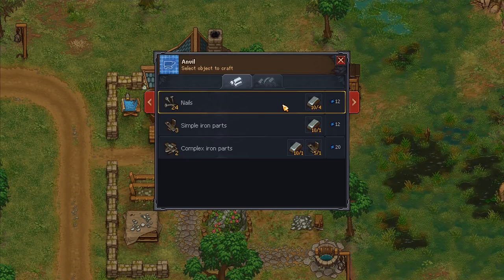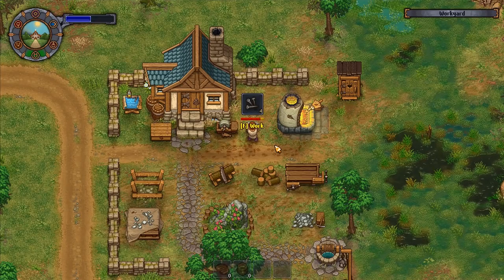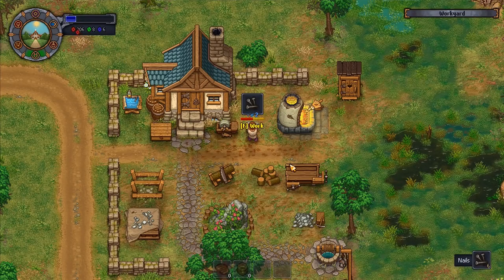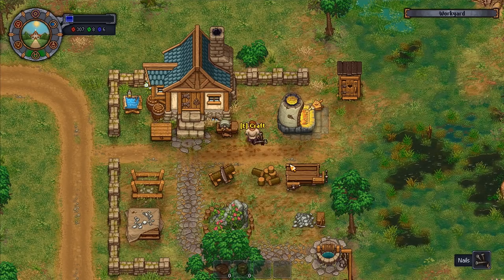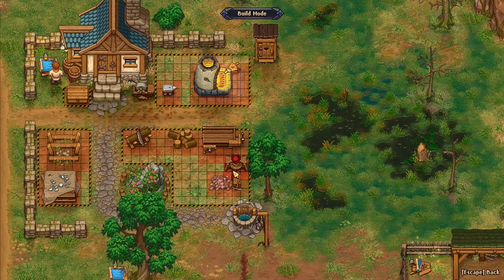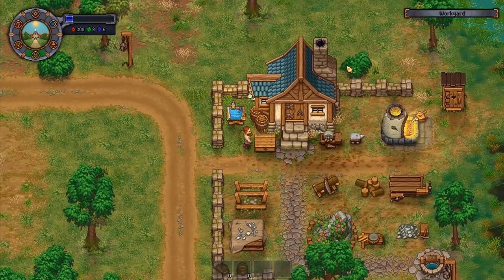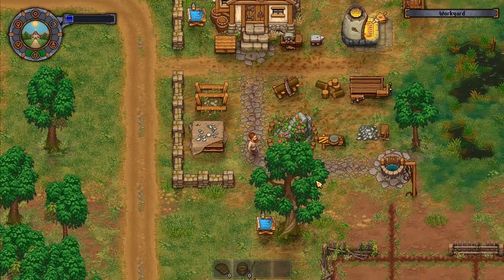I eat some food for more energy, then make four lots of nails. I can then make myself a potter's wheel, and I'm going to put it down there - it's a good spot since it's close to the well, and I believe we need water to operate the potter's wheel. I go up there, scroll down to the potter's wheel, and place it right there. Done.